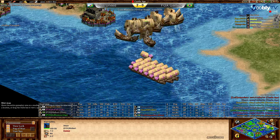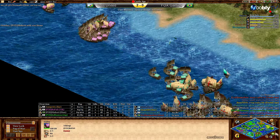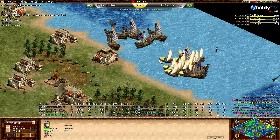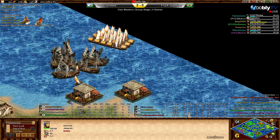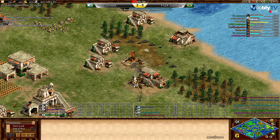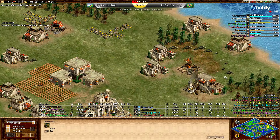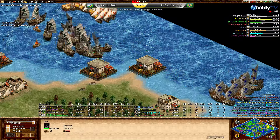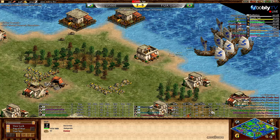Castle age coming up for Gary, Jose and Juan. Refn might be a bit behind — he needs about 100 more resources. He's about to click up and can balance it with the market. He clicks now, so just a slight delay, nothing too major. That nice lumber camp we mentioned earlier — you can see three dead bodies from Jose near it. Good thing he didn't build the second dock there so early.